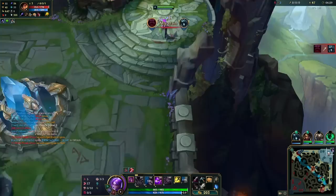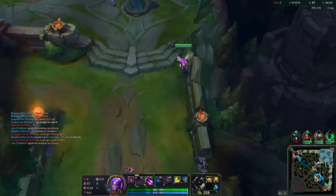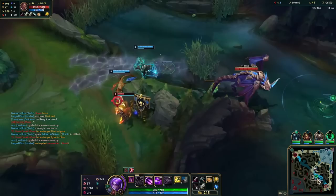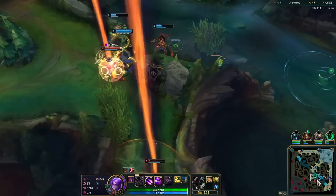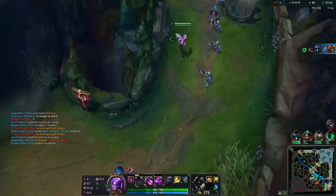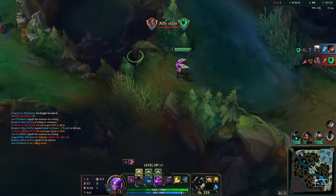Buying this and running straight back to lane as fast as we can. Our Thresh really needs to back. Our Karthus is doing the int thing right now. Lucian's AD is at 102, mine is at 112 — I have 10 more AD than him off this recall. This could be a kill — oh my god he's out! He's dead! There's no reason for me to rotate to that fight.